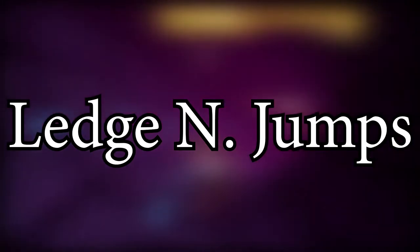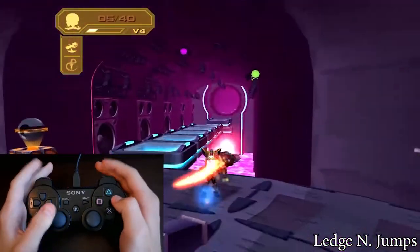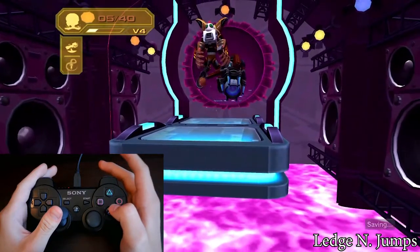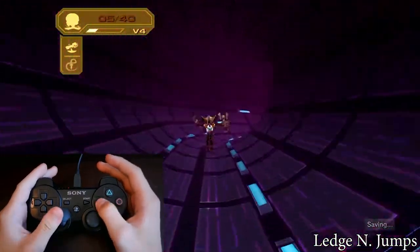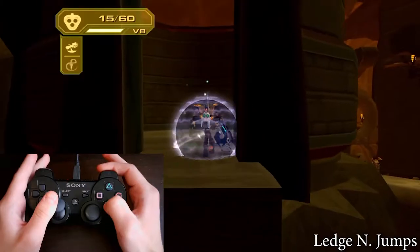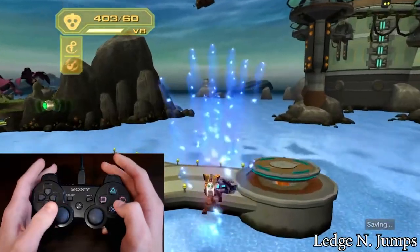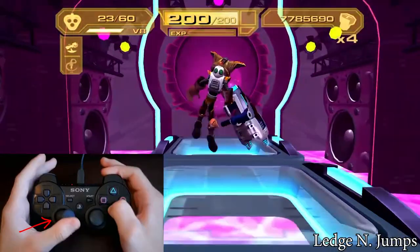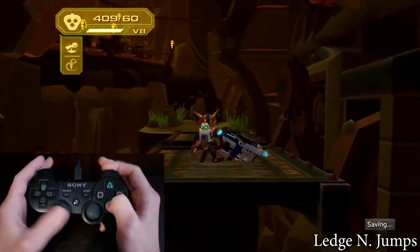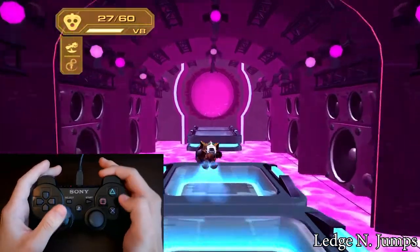The ledge neutral jumps — they are also possible after ledge grabs. Do a neutral cancel in the air or a neutral long jump so you can grab the ledge. Then press X to get up. And finally, just before Ratchet touches the ground, do the jump you want. For the single jump, double jump and long jump, you need to hold your stick forward. Whereas for the lag jumps — they are mega flips too — your stick can be neutral and you just move it quickly to the side with the same inputs as for the neutral lag jumps. If you have no speed, you probably press the buttons too late. The timing window to hit all these jumps is very small, so take your time for practice.